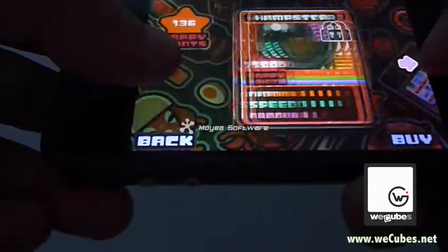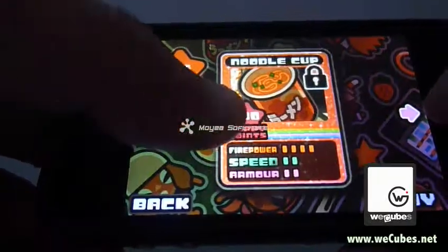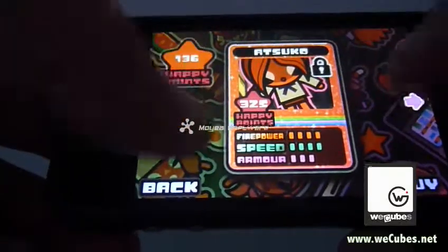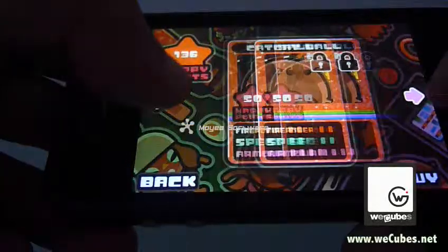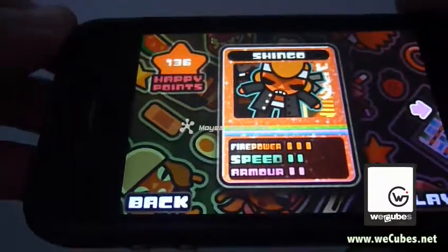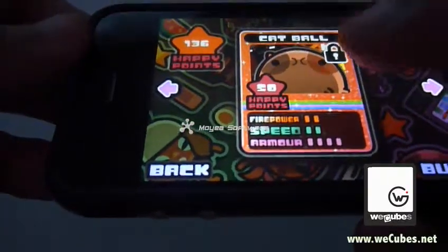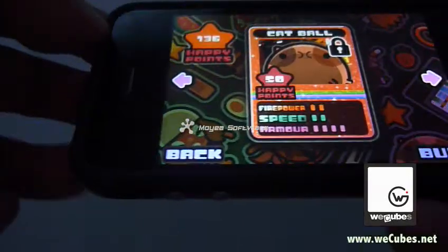As you can see here, these are the characters I am able to unlock and use within the game. I've even got a noodle cup, hamster, Smoky, Zombie Boy. Each of these characters have different levels of skills — characters further along have more powerful skills. I'm going to use my Shingle here. You can see the happy points here — you get some happy points after each battle, each stage. These happy points can be used as credits or money within the game to unlock different characters. For example, the Cat Ball character costs 50 happy points, and I've got 136 points here.